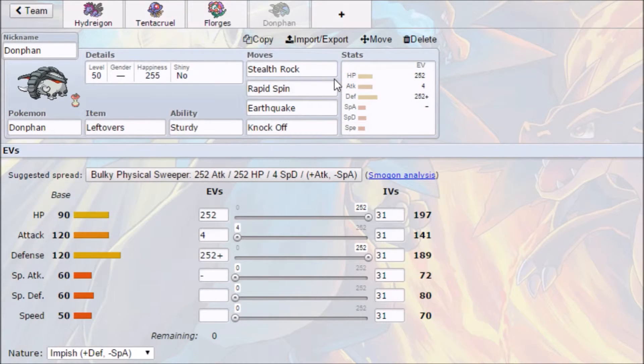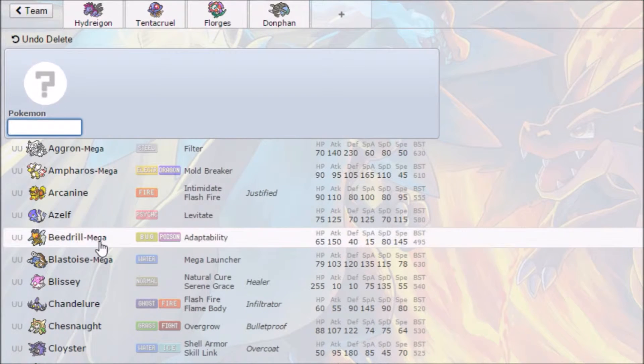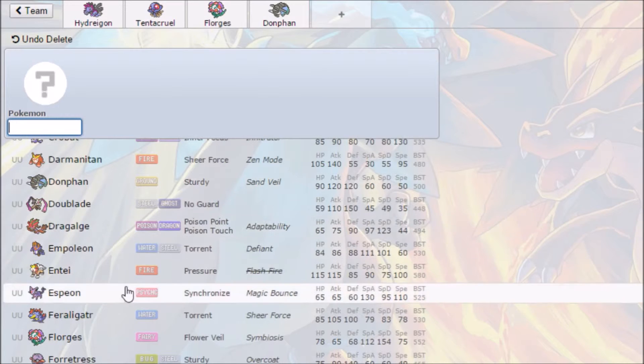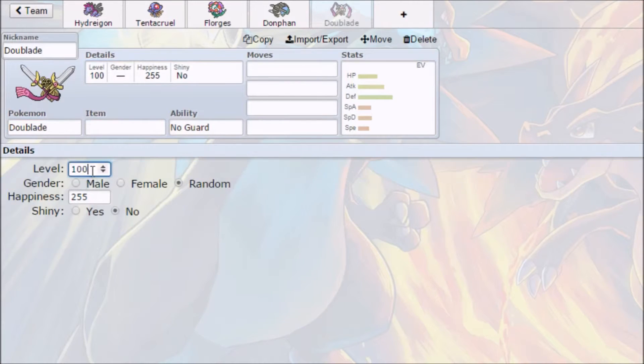We've got some nice offensive support and Taunt to deal with walls and stallers, plus a lot of utility alongside the bulk. I think we might add in a little more speed. Looking at options, let's go with a Doublade — a double A. So we can go with some setup and something really nice and bulky.